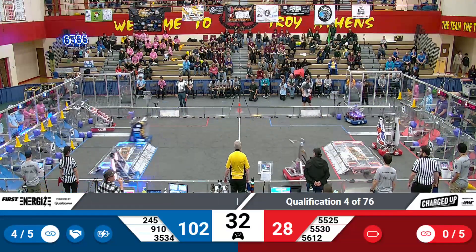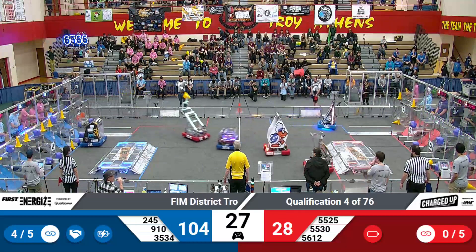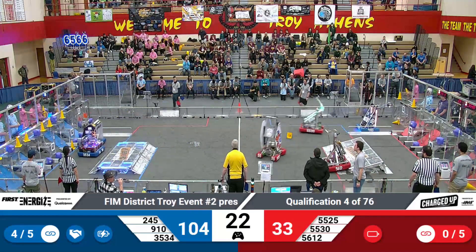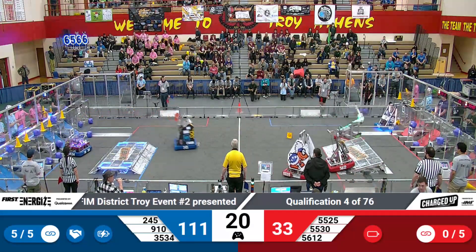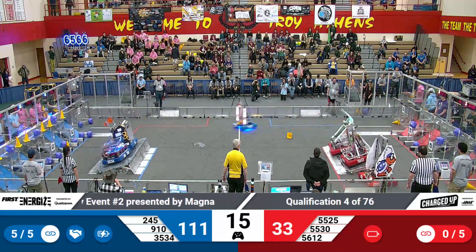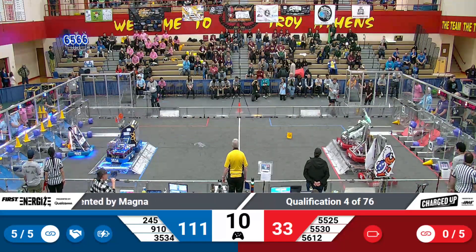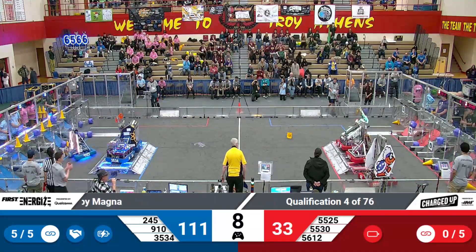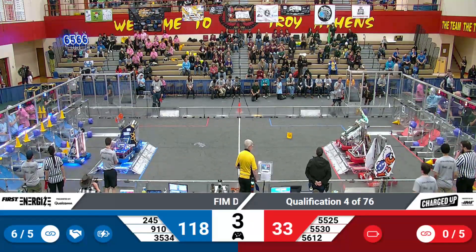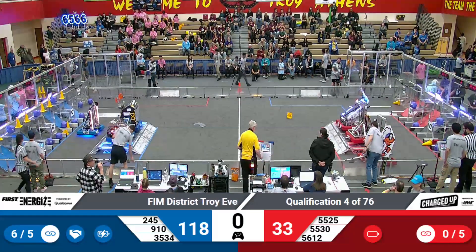Red, getting close to end game on this one. Blue — one of two — four of the five links needed for a ranking point scored. Red is still working at getting their first link completed, as the Adam Bots are up on the charging station along with the house of cards. Let's see what Foley does here. We've got two red robots up and engaged on red, with seven seconds left. Two blue robots up and engaged. And this one is done.